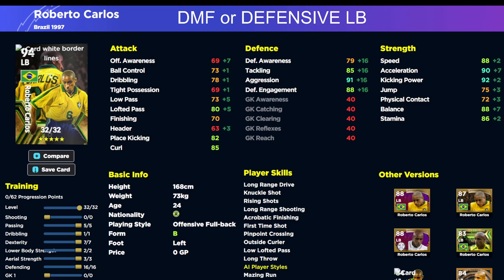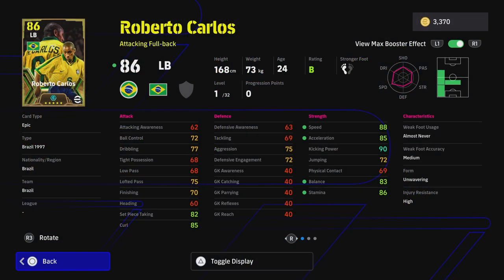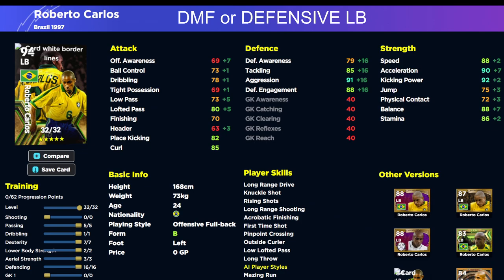First up we have a DMF or defensive left back. I actually tried DMF Roberto Carlos — yes, he can play DMF on his main position, as you can see: left back, left wing, or DMF. I'm going to show you an attacking left back, a wing back, and then a defensive left back that you can cycle through.